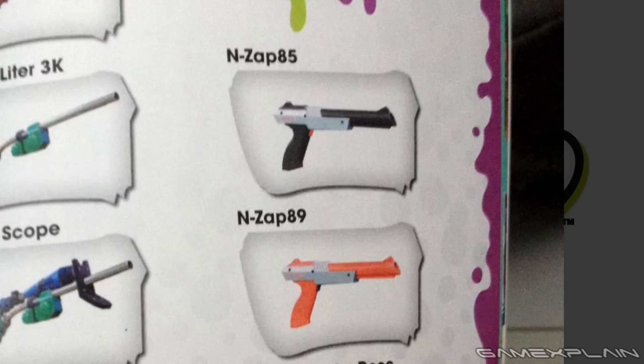The gray one is the version that came with the system originally, which was later changed to orange to look more playful and less gun-like. This is awesome because it means we'll be getting Nintendo-based DLC in the game — a neat little throwback that ties in perfectly with the entire game's retro 90s vibe.